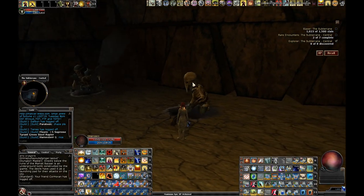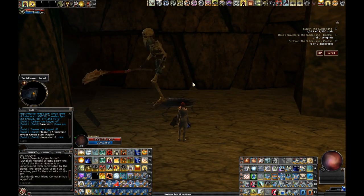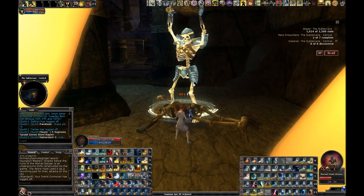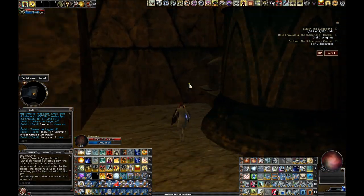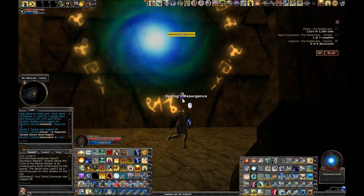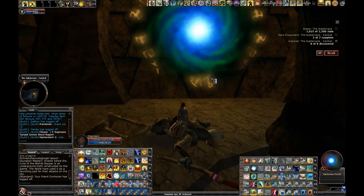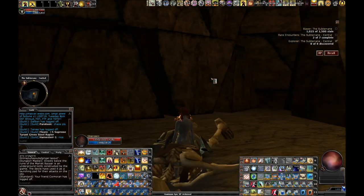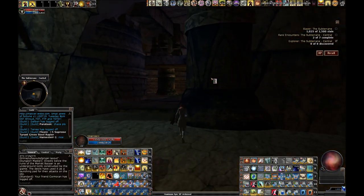We got lucky this time, but I'm going to show you both of the other options. You'll know that you got the correct portal if it's green and blue. If you didn't have the right portal, it would just spawn trash mobs. We'll come back and fight Garamal in a couple of minutes.